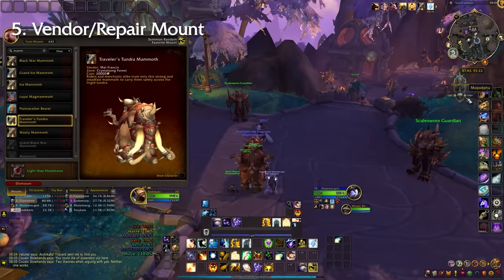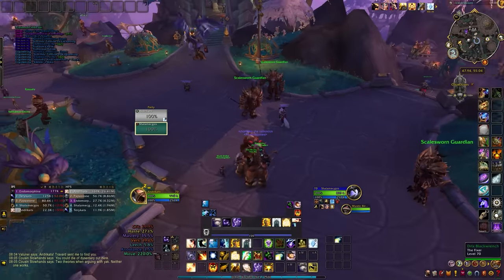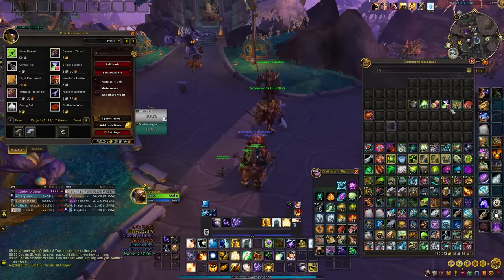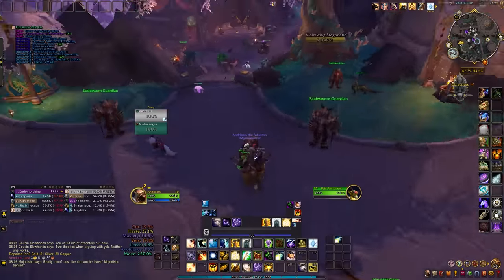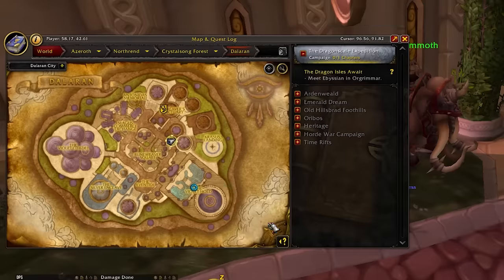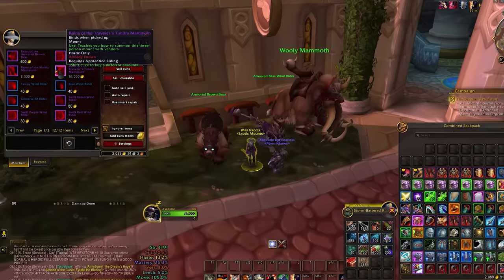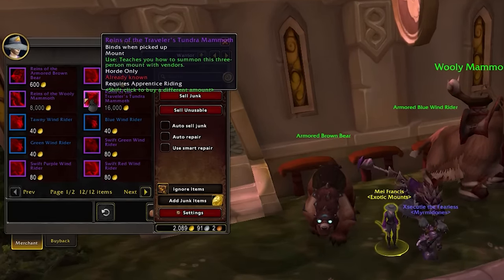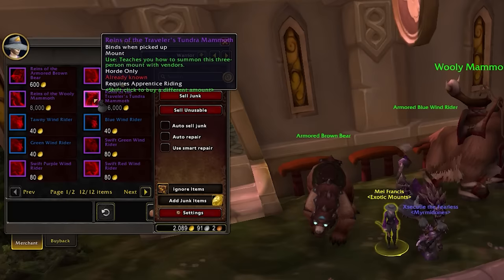Next up we have the Traveler's Tundra Mammoth, a super handy mount that comes with two NPCs letting you repair and vendor stuff on the go. You can also kick them off and let two people ride along with you, making it a versatile three-seater mount. You can buy it from Mei Francis in Old Dalaran starting at 20,000 gold, but with potential discounts — for instance, if you are a Goblin, you can snag it for 16,000 gold thanks to their racial ability to secure the best deals. It's a pretty budget-friendly mount, especially for new players.